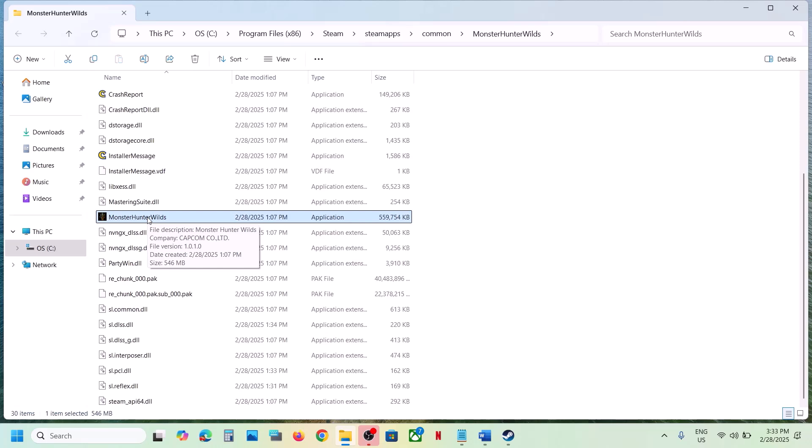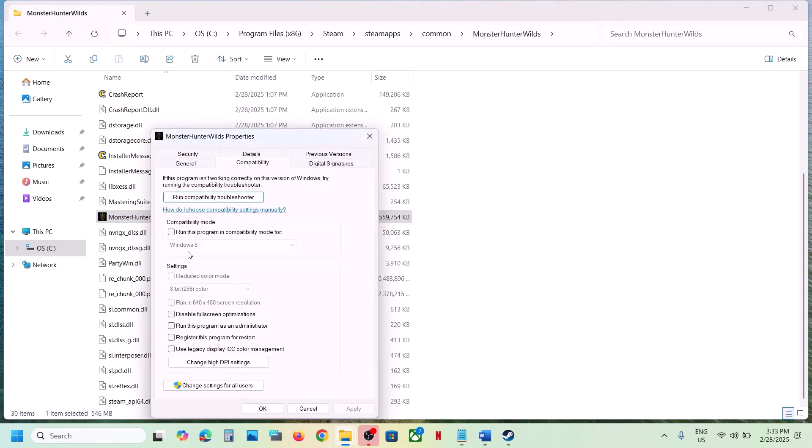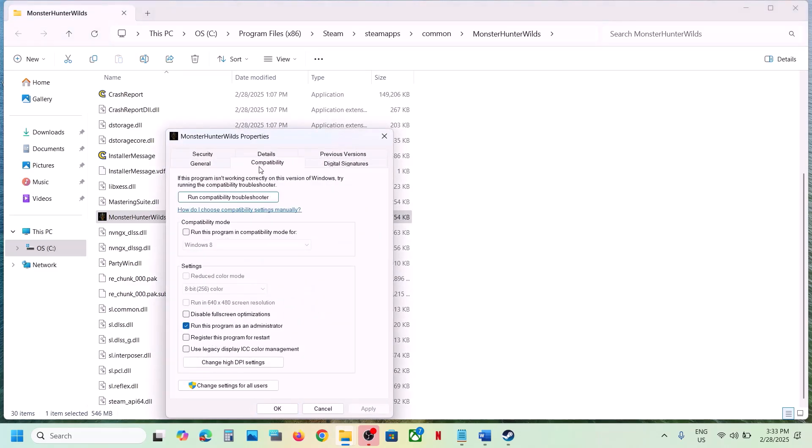First, try to launch the game directly by double-clicking the EXE instead of launching from Steam. If that does not work, go to Properties, go to the Compatibility tab, and put a check on 'Run this program as an administrator'. Hit Apply, click OK, then double-click to launch the game.